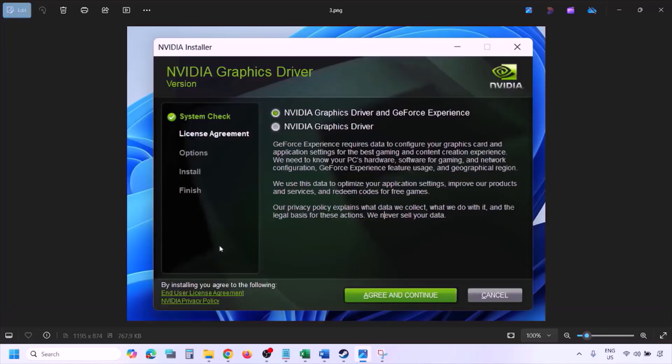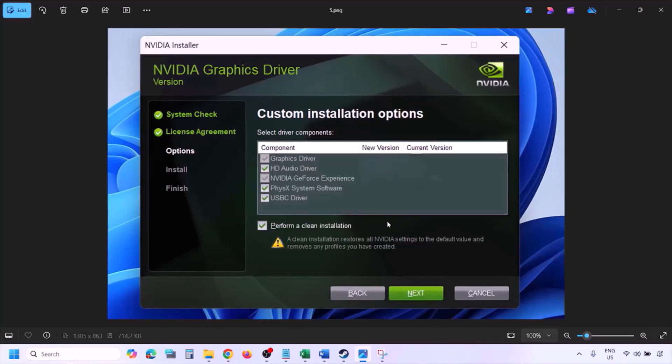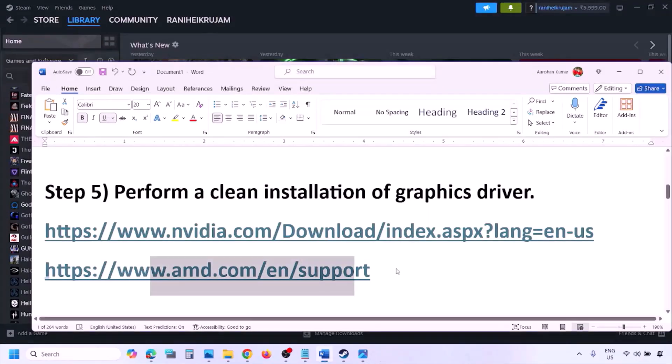Once the download is complete, run the EXE file. You will see a screen — click Agree and Continue. Select the Custom option (Express is selected by default), then click Next. On the next screen, put a check on the box which says 'Perform a Clean Installation,' then click Next and let the installation complete. Once done, restart your computer and launch the game.